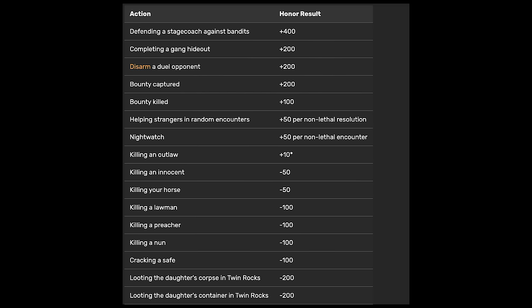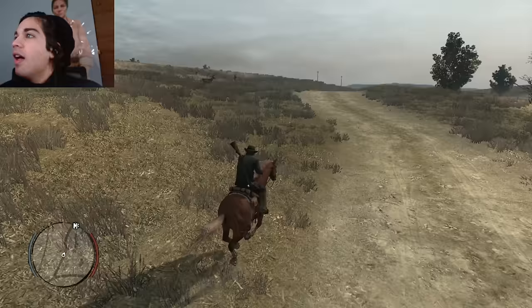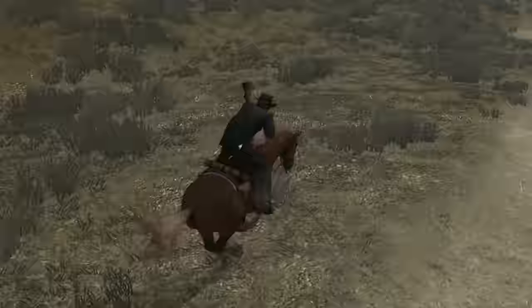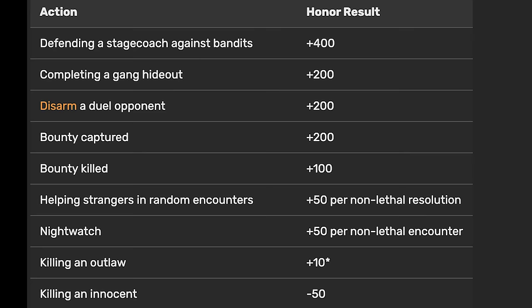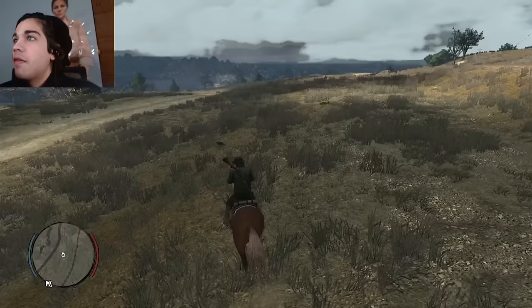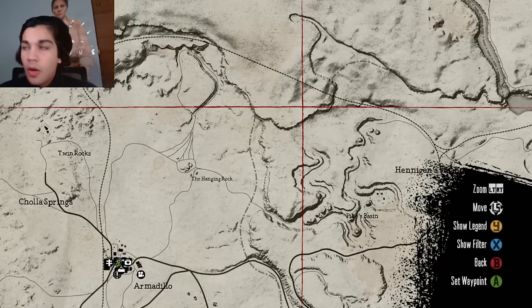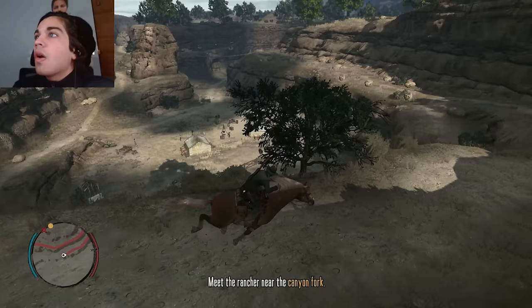I've managed to put together a list of all the different actions that affect honor in Red Dead Redemption. Looking at this list, one of the best things you can do is defending a stagecoach against bandits, which gives a whopping 400 honor points. The thing is, that's a completely random event and I'm really not sure where stagecoaches spawn, so I don't want to waste time waiting. Instead, I'm going to complete gang hideouts, which gives 200 — not as much, but at least gives us something to do. The closest hideout is all the way down in Pikes Basin, so we've got to be quick.